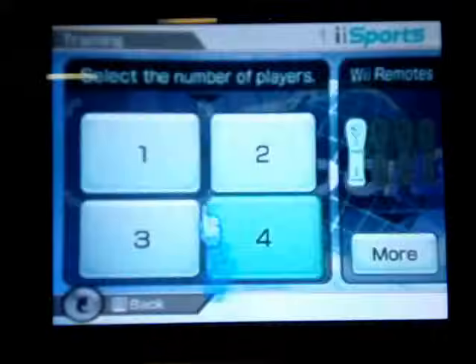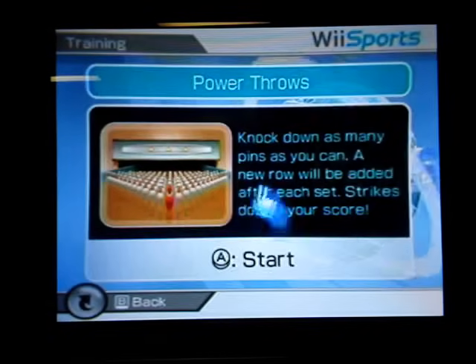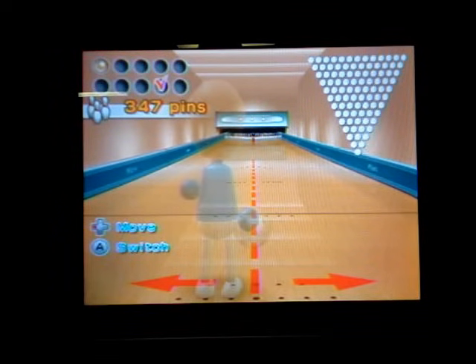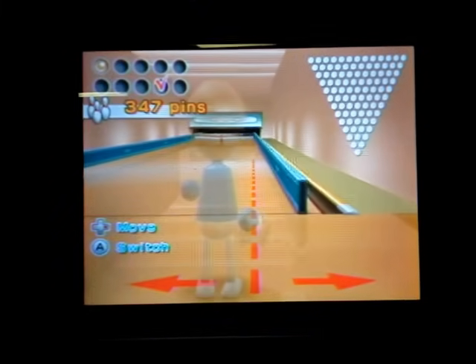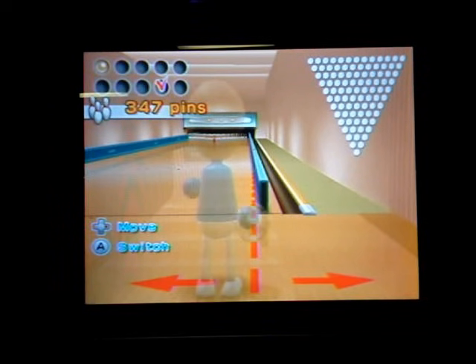And now I'm going to show you something for training. You're going to go into the training mode, then do bowling power throws. What you're going to do is when you get to the final stage, you're going to hit A so it can move left and right, and hit the right button twice. Then you're going to go all the way over until you hear a little boom up against the wall. And then you're going to throw it straight down this blue thing, and it's going to hit a button and knock all 91 pins down at once.